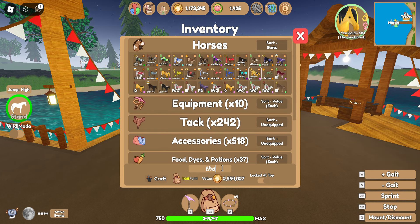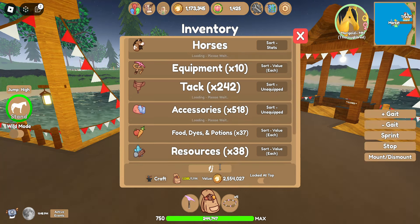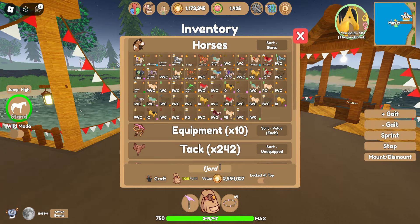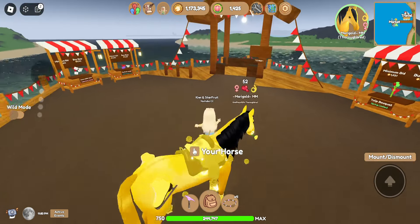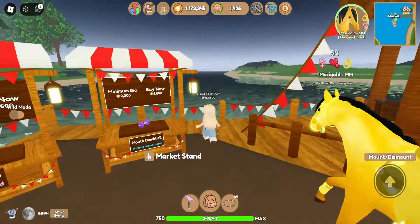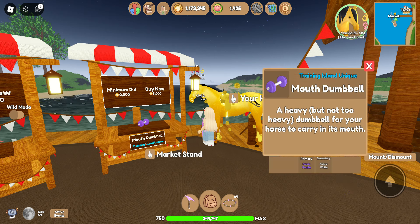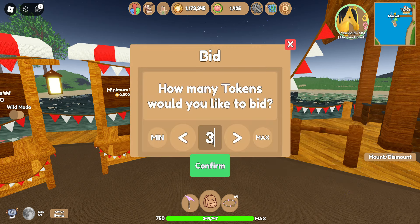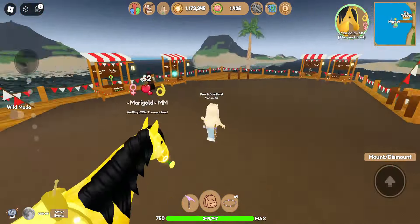I have lots of thoroughbreds and a ton of fjords — I think I have like a hundred-plus fjords. Anyways, let's see what they have. Oh, that dumbbell mount is really cute. I actually need that — I'll add a bid of 3,000. So far we haven't got anything yet.